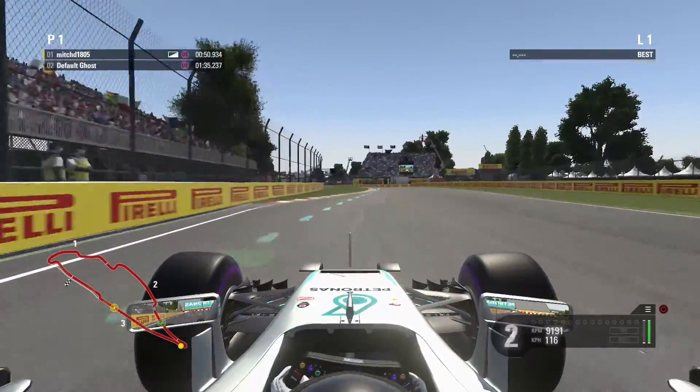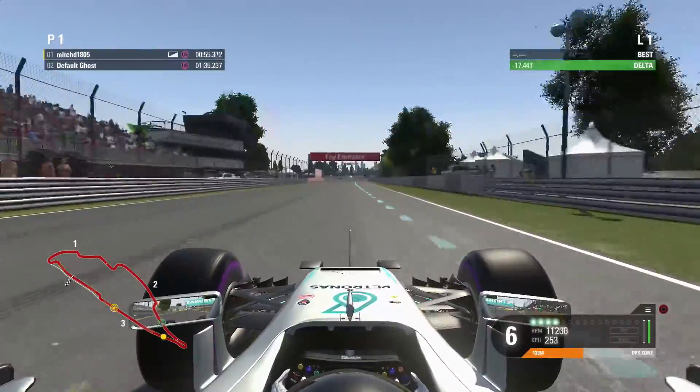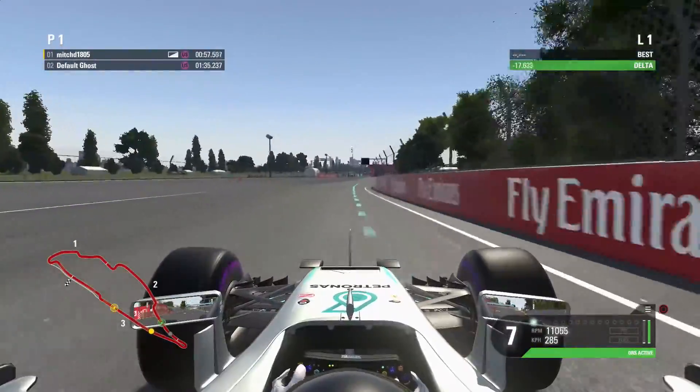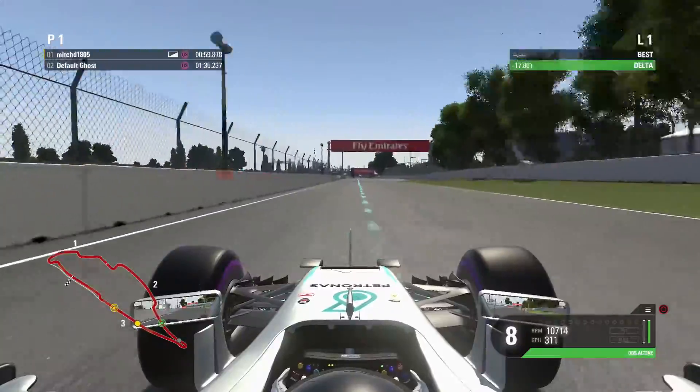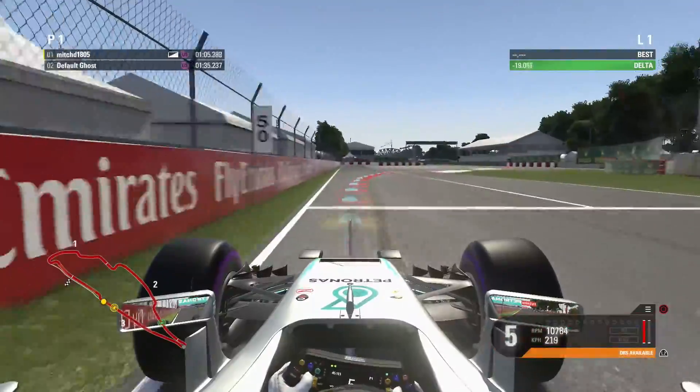I've missed the apex there, which doesn't help. Straight back on the throttle — you'll want a good exit because this long straight is on a considerably low-downforce track, so you need all the straight-line speed you can get. We're going to get up to about 340 here. Brake it down.